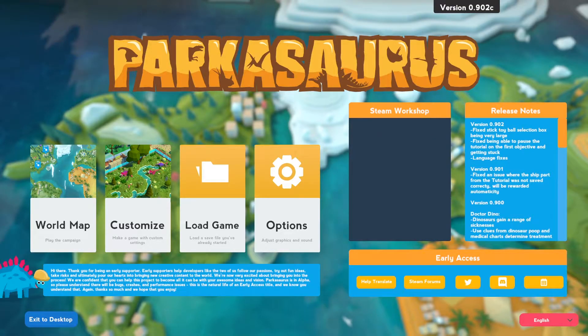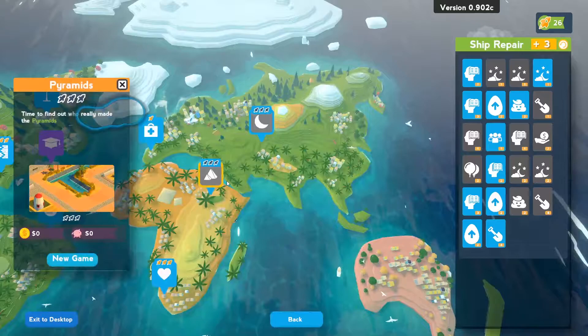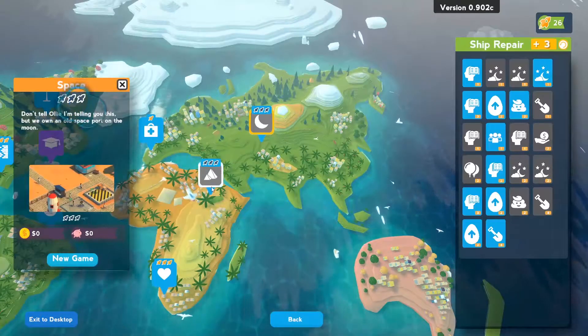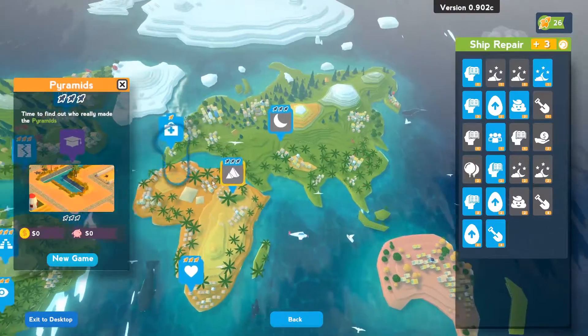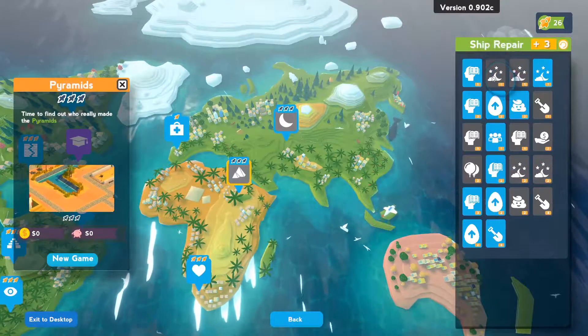Hey everybody, I'm Nick Griffin here, and welcome back to Parkasaurus. We've only got a couple missions left, but we're going to do what we can. I don't know which of these we're supposed to do first. I feel like we did these in a weird order. Oh, that's right, we have rockets to spend.